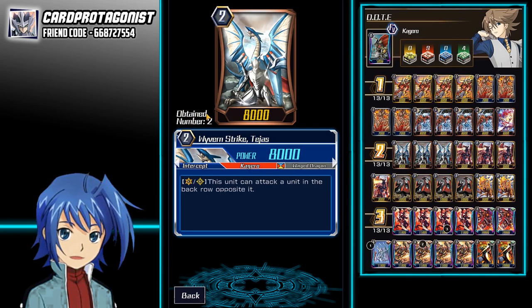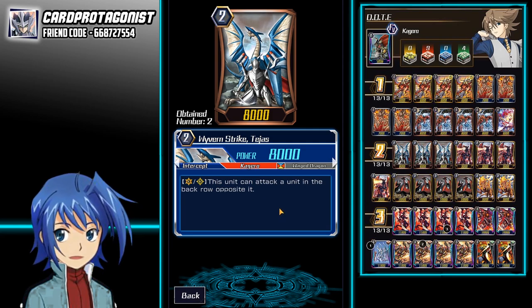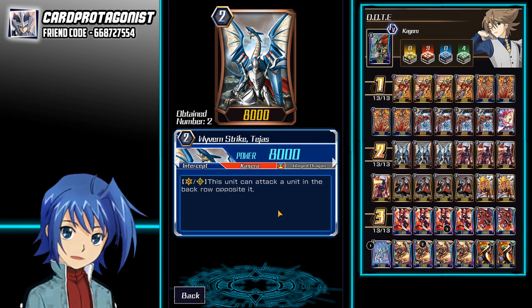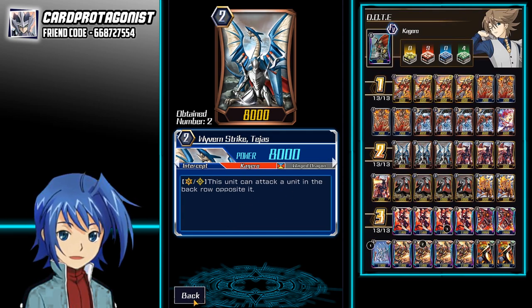Let's take a look at Tejas. Tejas is not nerfed in this version — until the nerf comes, we will be playing 3 to 4 in most decks. This card attacks a unit in the back row opposite of it. So if you ride this card as a Vanguard and your opponent has Winger Brave at the back, you can attack Winger Brave and snipe it off. This is very important because Winger Brave is the only unit that gives MLB their chance to search out their Grade 2s. So if they don't draw their Grade 2s in the early game, they'll usually be stuck at Grade 2, giving you one whole turn of advantage.